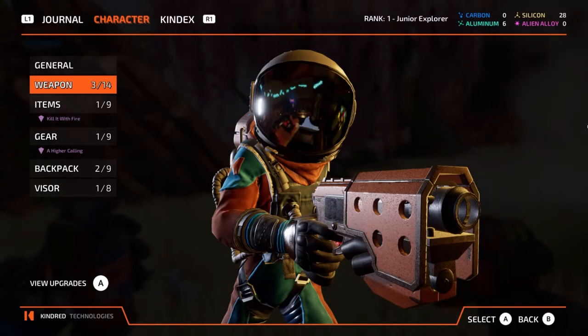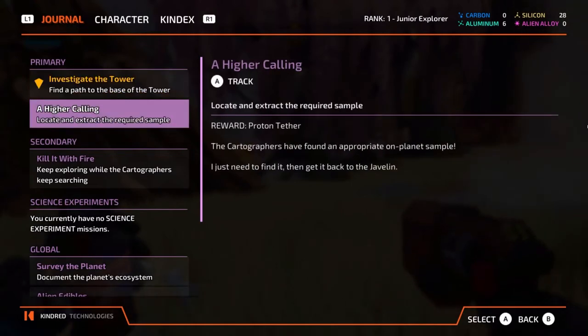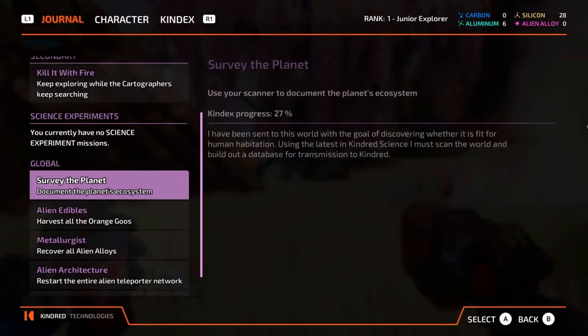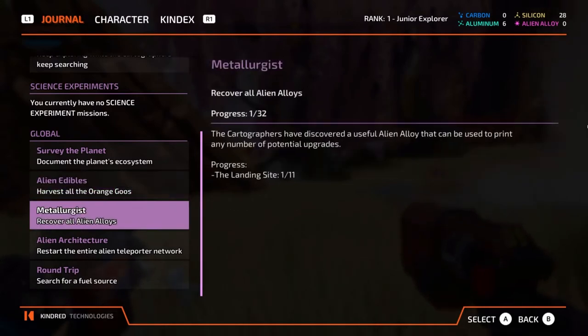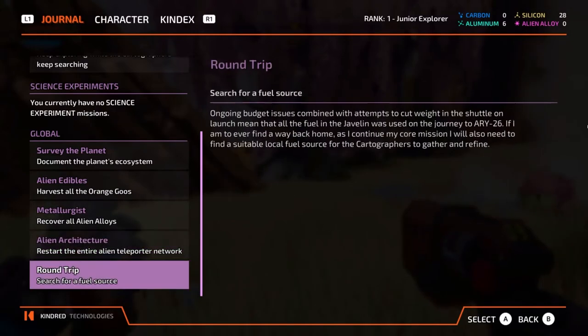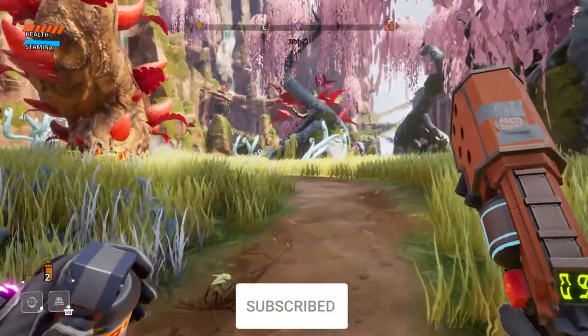Let's look at our quests. Find a path to the base of the tower. Locate and extract the required samples. The secondaries are: kill it with fire, keep exploring while the cartographers keep searching. You currently have no science experiment missions. Global — document the planet's ecosystem: 27. Alien edibles — seven out of a hundred, that's crazy. Metallurgist — recover all alien alloys, there's 32 of them. Alien architecture — restart the entire alien teleporter network, there's 20 teleporters. Round trip — search for the fuel source. We already have a ton to do.